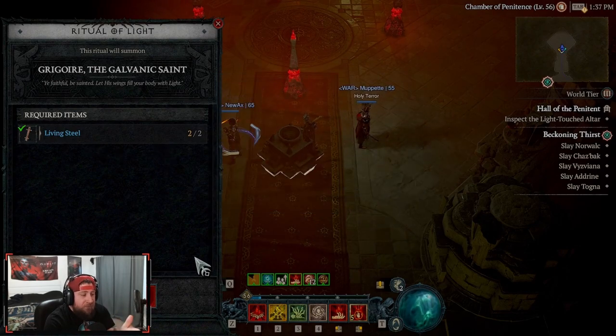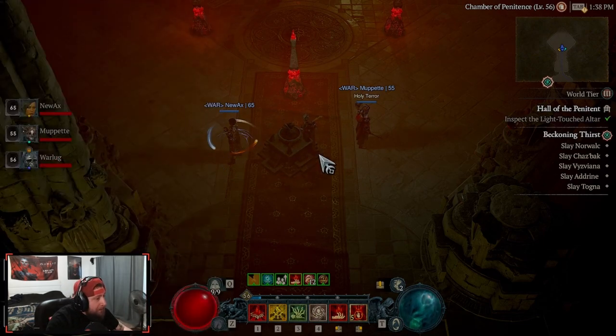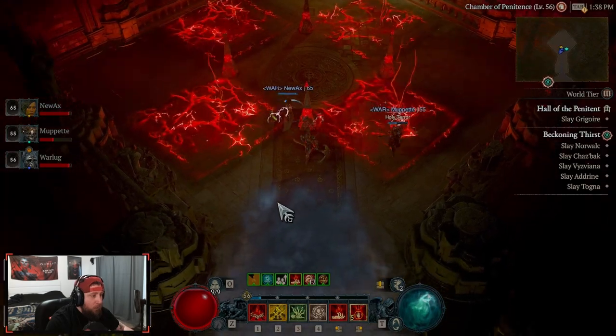Just like our Vorshawn video, I'm really curious to see if Grygor is going to drop us any items to fight Derial. If he doesn't, it's probably because we're in world tier three, as you can see here — or it may just be a random drop. We'll find out, so let's go ahead and get this thing popping. Summon, let's go!